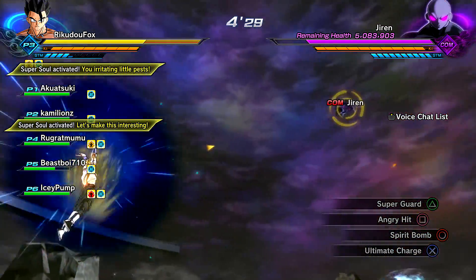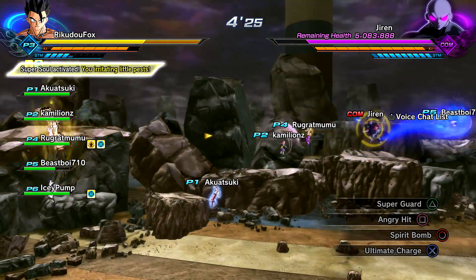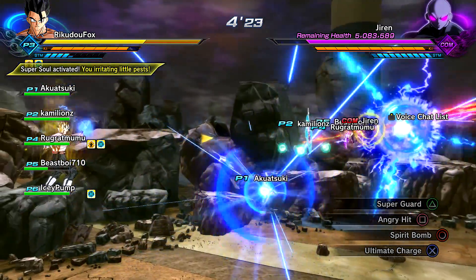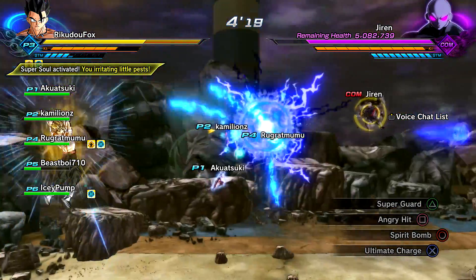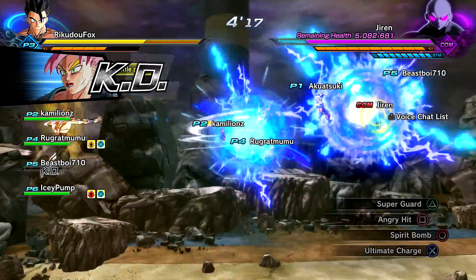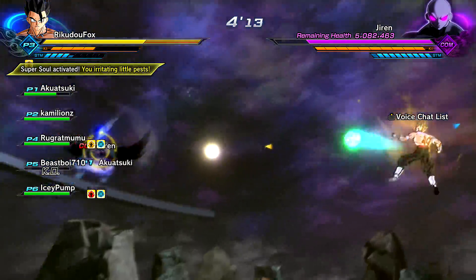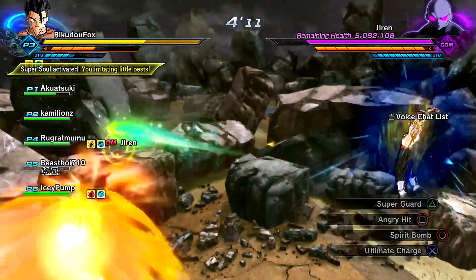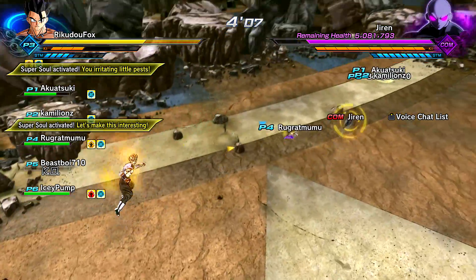However, in this case, Jiren is actually pretty intimidating, so I have to stay back and just spam super attacks. Spirit Bomb is probably not the most optimal attack, but I got second place last match so it's decent. I'm probably just going to spam ultimate attacks here. Comment down below — what's your build for the infinite armor raid quest?